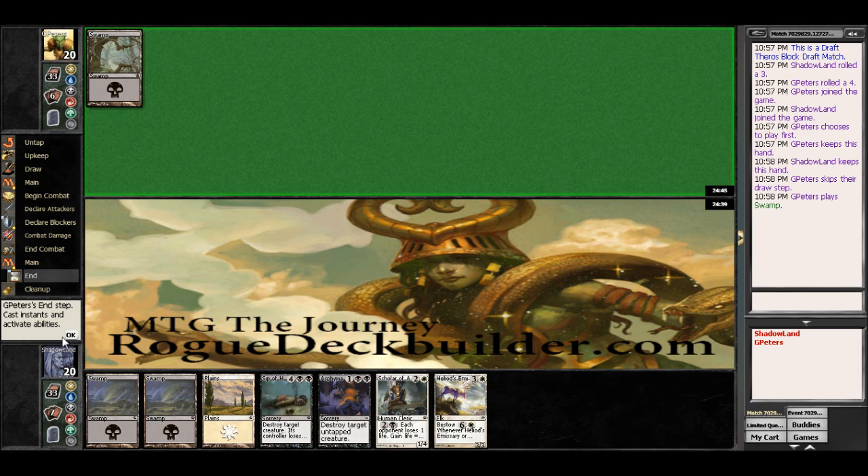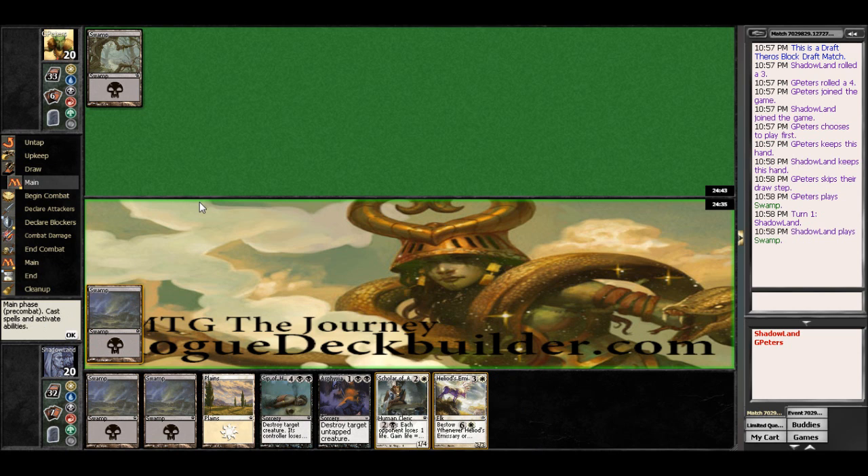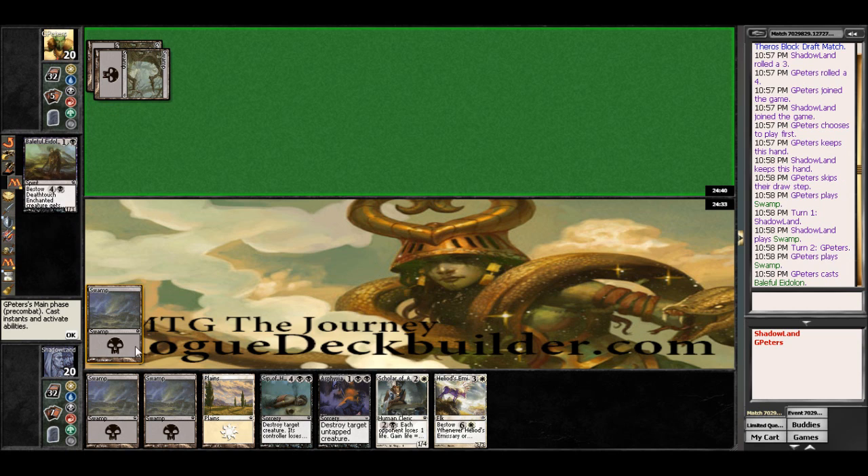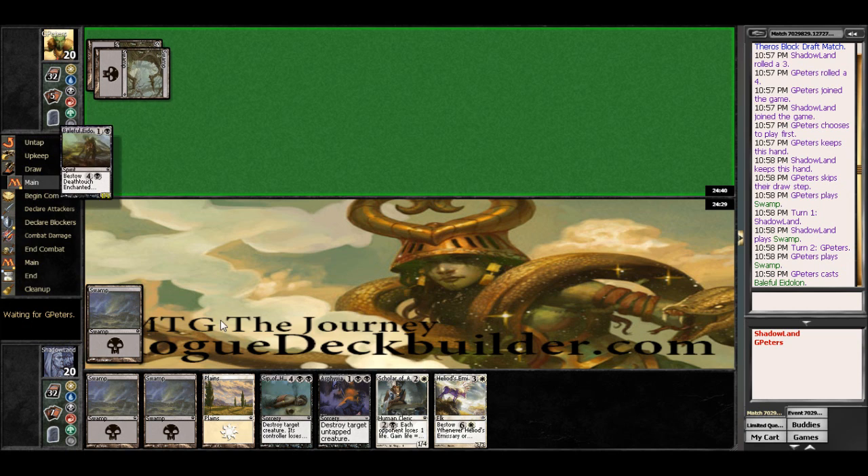If this guy has a turn one Thoughtseize, I swear, it's just going to be crazy. So we do draw into our fourth land — third swamp but fourth land — which seems decent because now we have Heliod's Emissary on board here. He has a Baleful Eidolon, which is a Death Toucher.